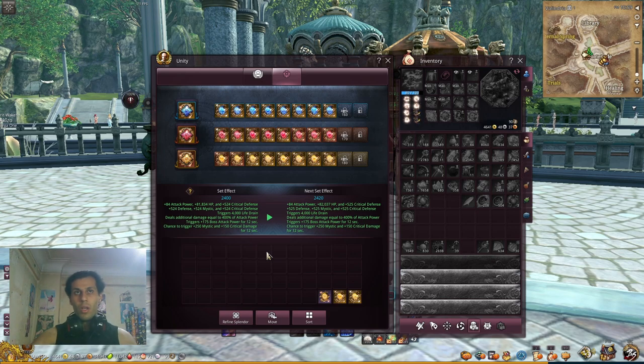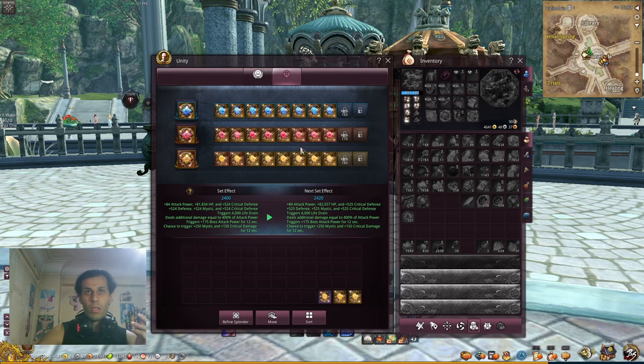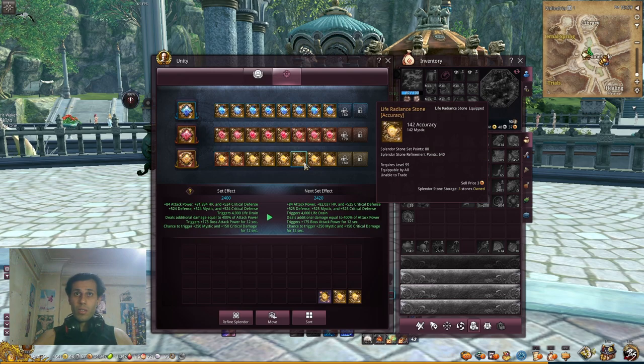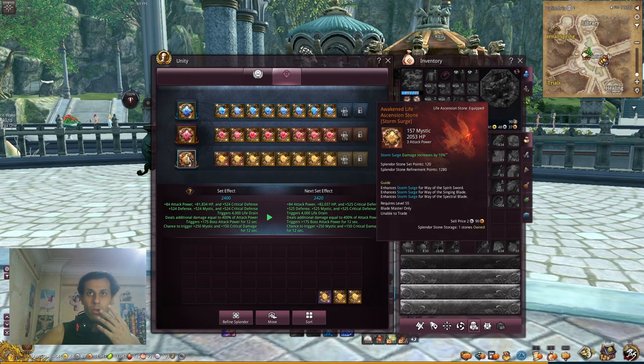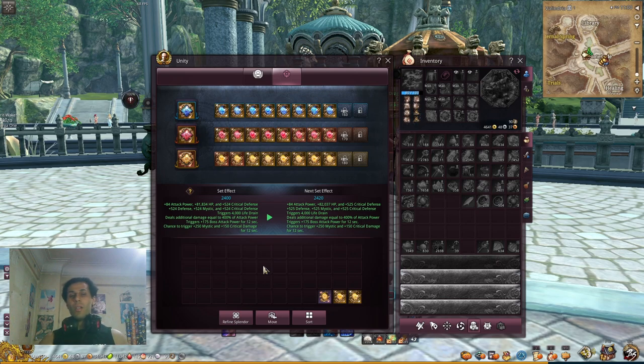So to summarize: if you want to increase any stat, focus on the stone color that gives that stat — mistsplit from yellow, critical damage from red, attack power from blue. Awaken gives more secondary stats which is good as you progress. Higher tiers give more set effect points — purple gives 40 points, yellow gives 80 points, awaken gives 120 points, and mistsplit tier gives around 160 points. Both ascension and radiance stones give the same set points. Splendor stones have a refined point bonus for better refining chances.